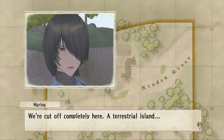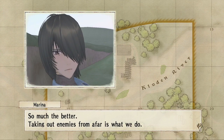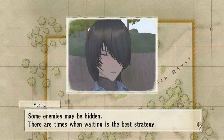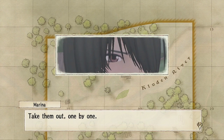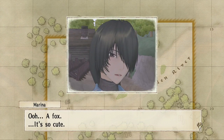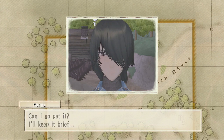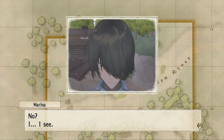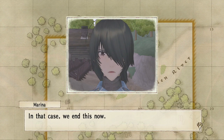We're cut off completely here — a terrestrial island. So much the better. Taking out enemies from afar is what we do. Some enemies may be hidden; there are times when waiting is the best strategy. Take them out one by one. Ooh, a fox — it's so cute. Can I go pet it? No? In that case, we end this now.